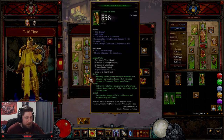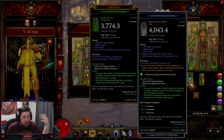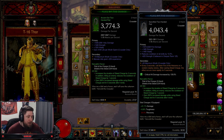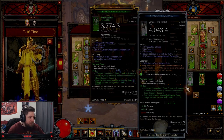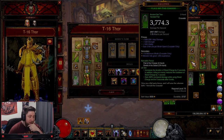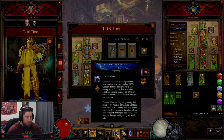My favorite class of Season 27 is the Aegis of Valor set for the Crusader. We all know that Crusaders don't get a lot of love in Diablo 3, but this season it absolutely crushed because of the power. Every two seconds we got a Fist of Heavens that was cast randomly on a nearby enemy while steed charging. That power is going to be gone now — we're going back to the increased damage on steed charge while using and after for five seconds, and we're going to be manually casting Fist of the Heavens.